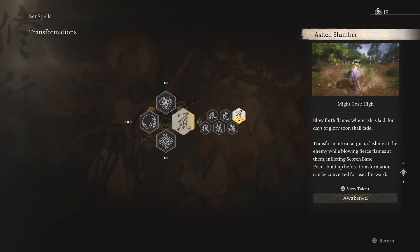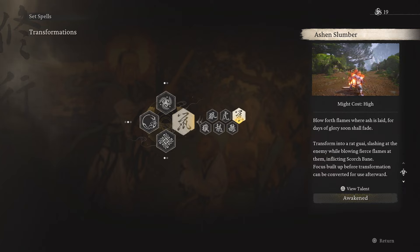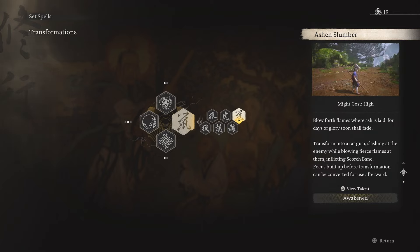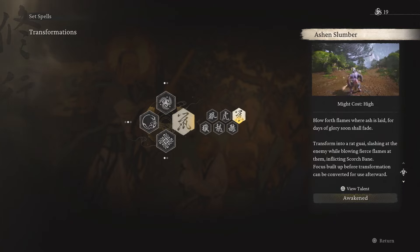The final thing you'll be needing is in the transformation section — it's called Ashen Slumber, as you can see on screen. If you don't know how to get it, I left a video in the description you can click. It explains how to get it easily, though it is later on in the game.